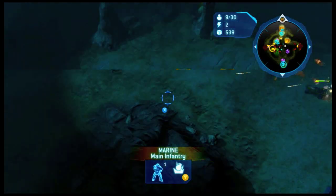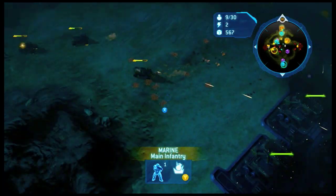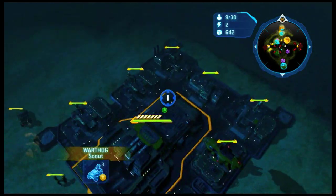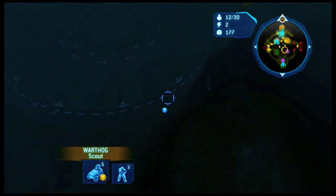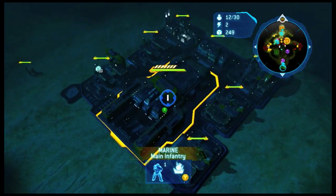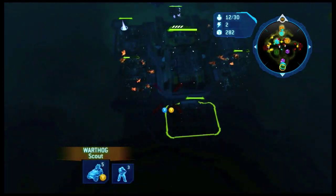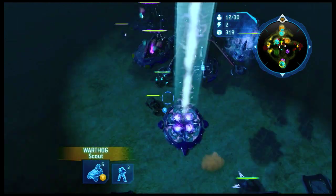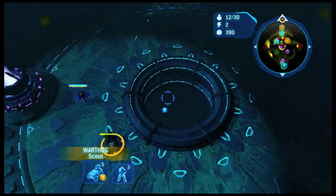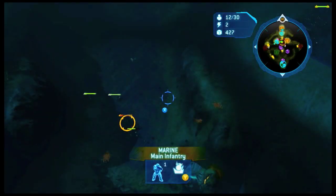Your eco is essentially just gonna be the same in one of these situations as opposed to others. On the non-hook maps, the extra two spots would be used for reactors. But here, what would you build? You may as well just upgrade your pad if you're just gonna build those extra supply pads. Once you get all your pads upgraded and everything, then you can go for fortress later.